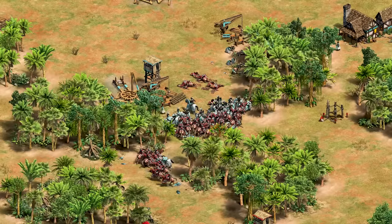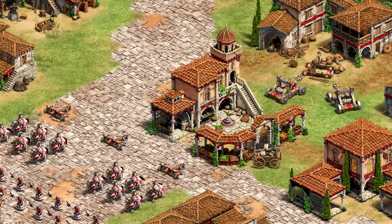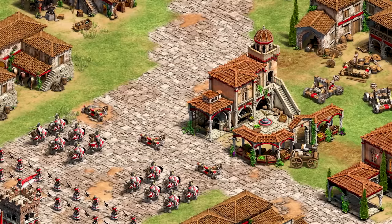The unique unit of the Georgians is also a cavalry unit and we'll look at that later. Siege options for the Georgians are great — they have siege rams, siege onagers and heavy scorpions, making the only real miss the bombard cannon. With all the defensive bonuses of this civilization and siege engineers, I think that seems a fair compromise.